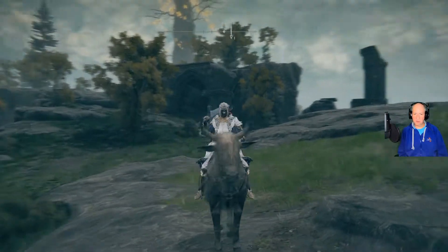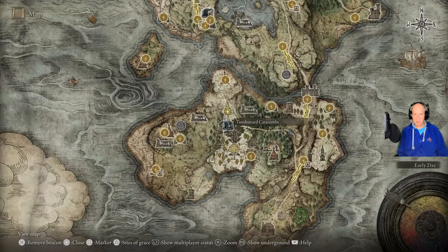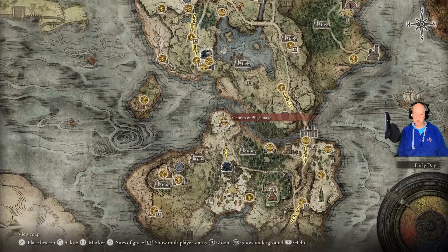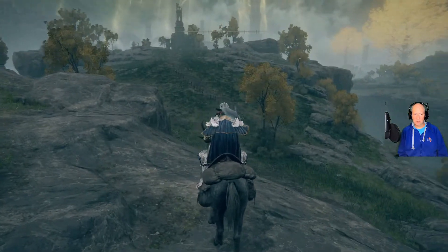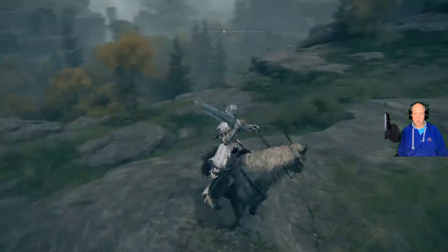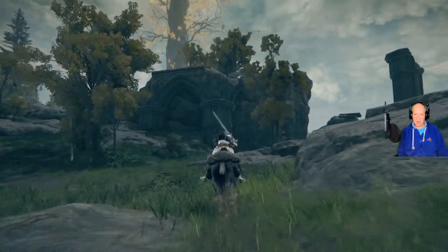Welcome. Today we're going to walk through Tombsward Catacombs. It's right down here. The easiest way to get here is to start from the Church of Pilgrimage, just due south. The church is right there. You just come down this road and right up through here. It is a little bit hidden — it's right behind this pillar.